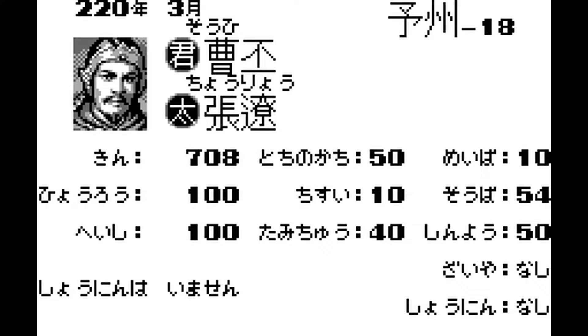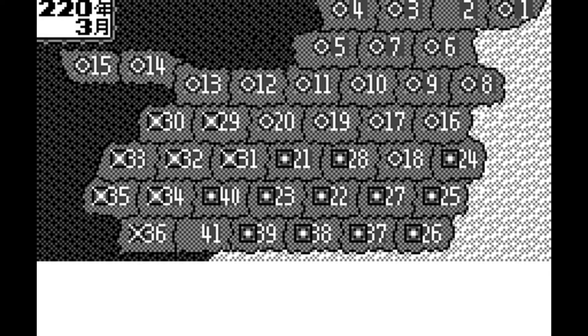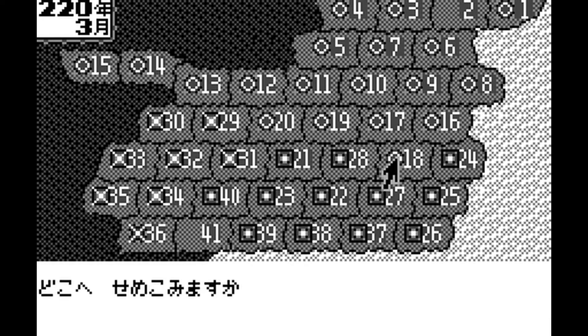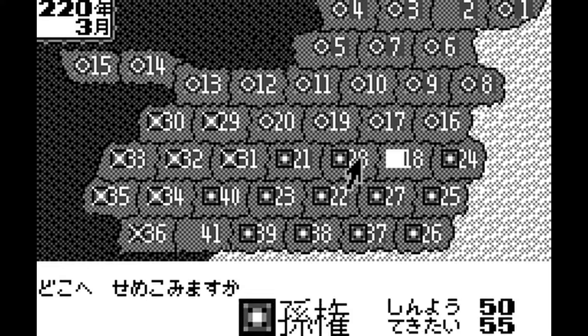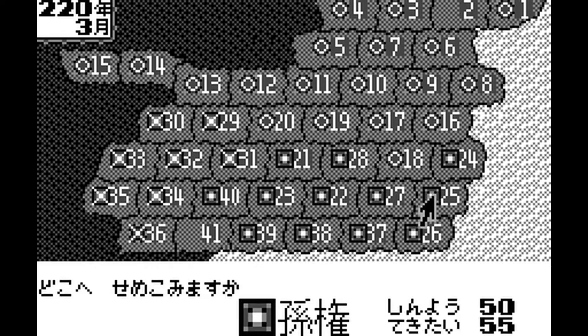I'm really not a fan of these interface changes. The overview map screens were a personal highlight of the original Sangokushi for Wonderswan, as they featured beautiful dithered topography and nice faction icons to identify who owned what territory. All of the charm from the original's maps has gone in the sequel, featuring a basic outline map with each territory containing a number to identify it and a teensy weensy faction indicator. I understand something had to give because the maps in this game have far more territories, but I don't see why they had to end up looking this plain.